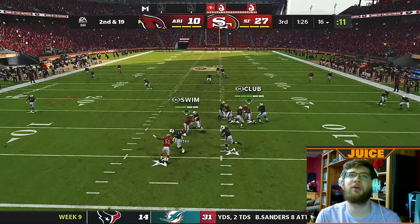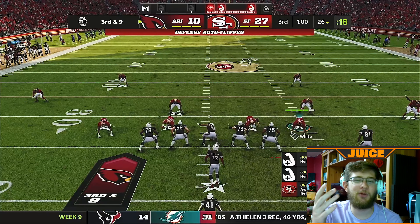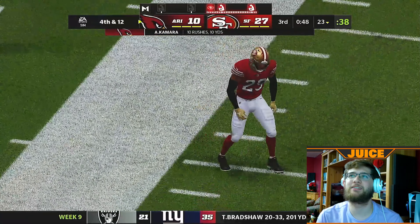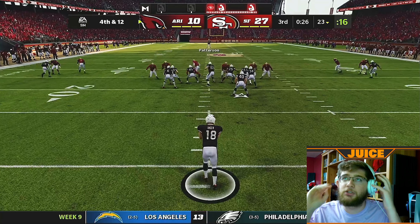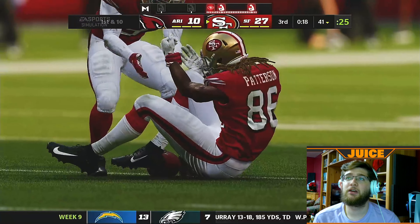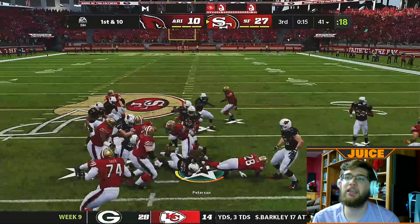That's completed to Alvin Kamara and Earl Thomas lays the boom again — but this time Kamara holds on. This is finally what I wanted last game against the Lions. Earl Thomas laid the boom back-to-back plays. They're going to punt — three and out — and they'll punt it back to us where we'll try and run some clock. This game is finito. Our defense is heating up — third quarter and everybody's starting to get a little bit tired.